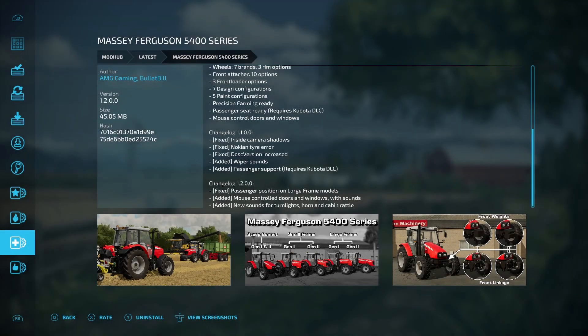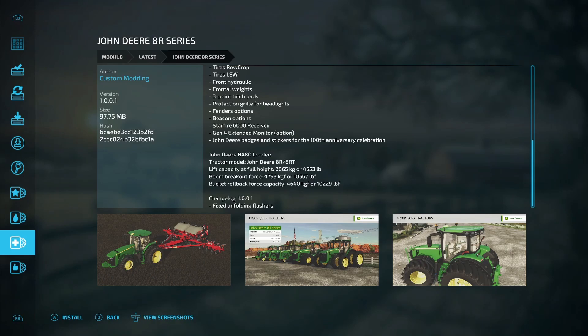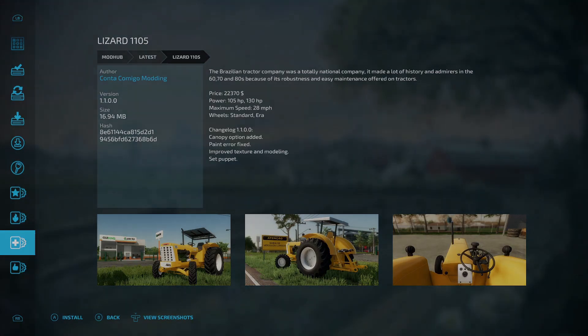Next update is for the Massey Ferguson 5400 series: fixed passenger position on large frame models, added mouse control for doors and windows with sounds, new sounds for turn lights, horn, and cabin rattle. Then an update to the John Deere 8R series from Custom Modding — fixed the unfolding of flashers. And an update for the Lizard 1105: canopy option edit, paint error fixed, improved texture and modeling, and set puppet.